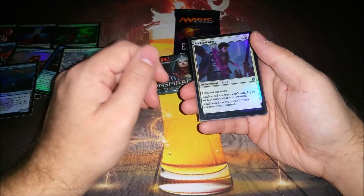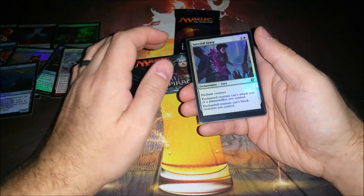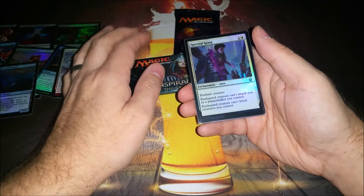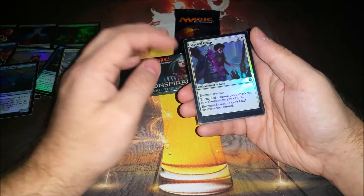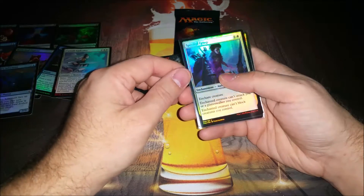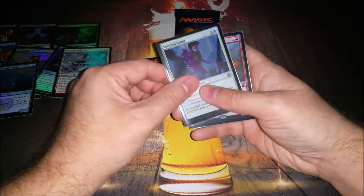Spectral Grasp — once again, much better in multiplayer because it's basically a Pacifism, but just for attacking you. It can't attack a planeswalker or you, and it can't block creatures you control. But if you're playing multiplayer it gets better. If it's heads up it's just Pacifism, which is not bad. And the art's sweet because it looks like Kai is really messing that guy's day up.